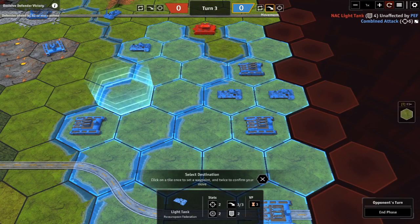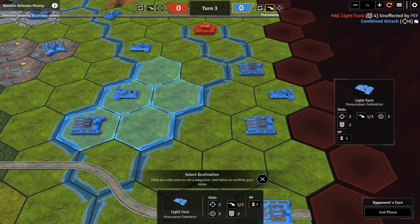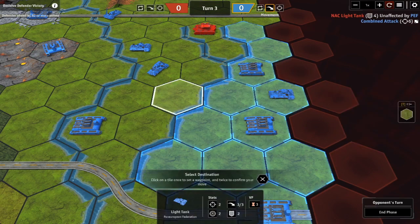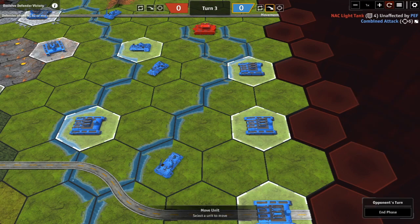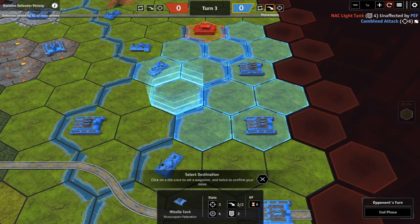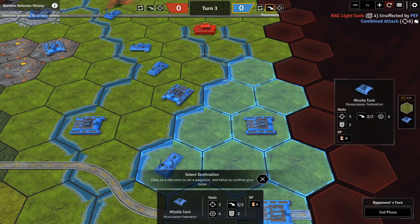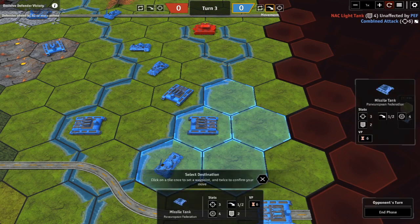The best a light tank can do is cross the stream and then move sideways along it. A unit not adjacent to the stream at all can't even cross the first one. The same rules apply to missile tanks: if next to the stream it can cross and move up, but if not adjacent it can only move one hex and then must stop or go sideways.